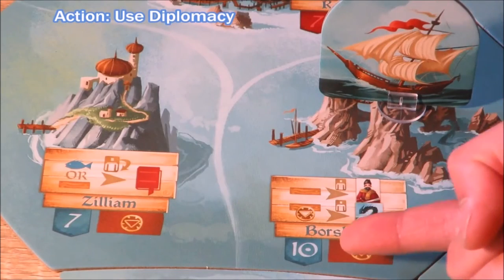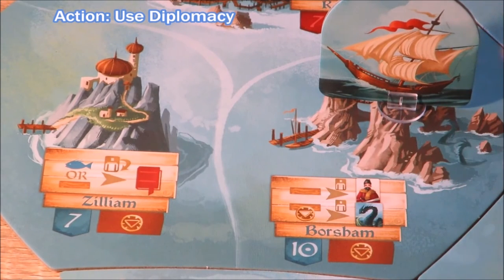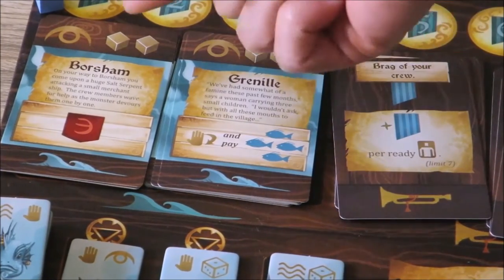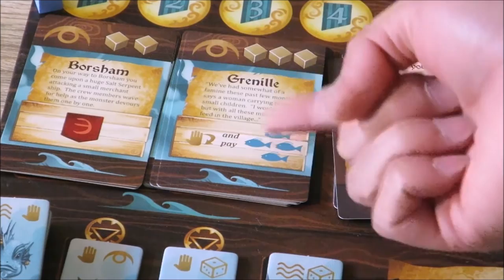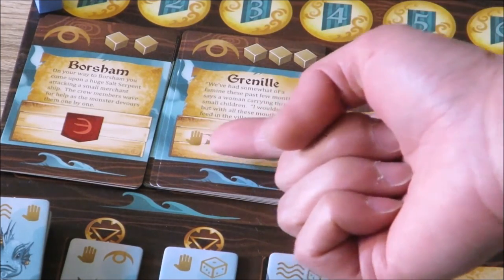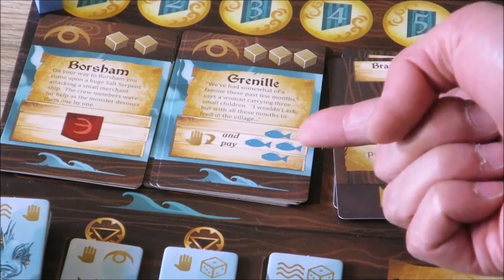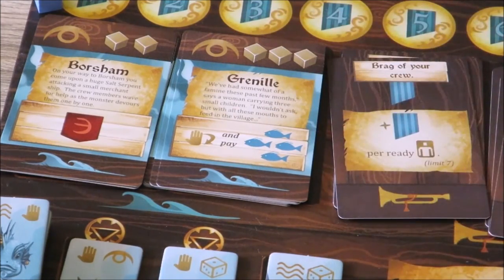Players may choose to ally or influence an isle with a blue-green banner using influence cubes from the influence track. You can get influence cubes by completing the story-based objectives. For example, you go to Grinnell — there's a bit of flavour text — then you complete the requirements outlined, such as tapping a worker and paying four fish, and you'd be able to get three cubes to place on the influence track.